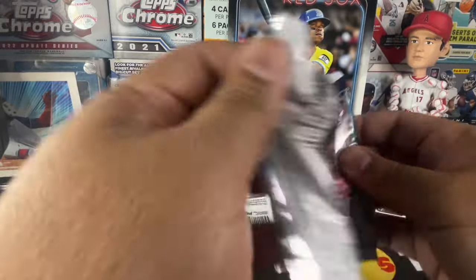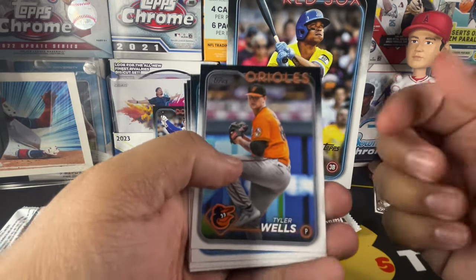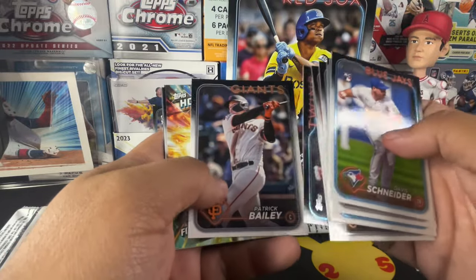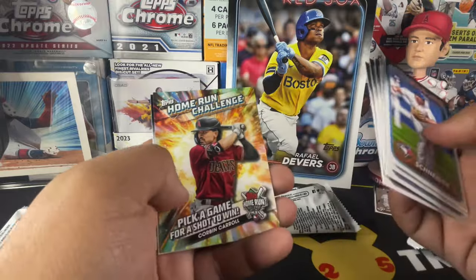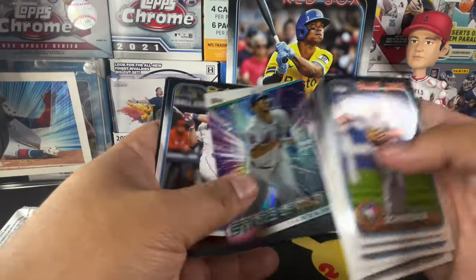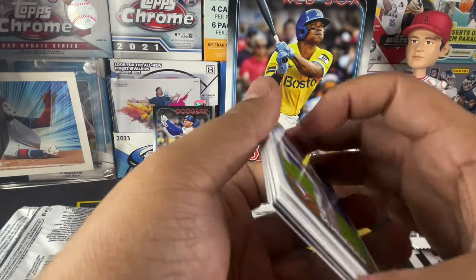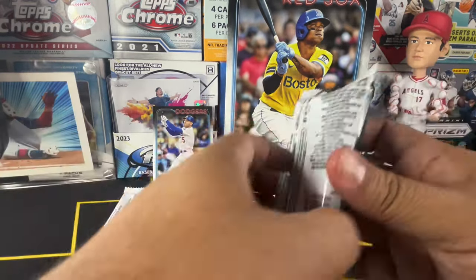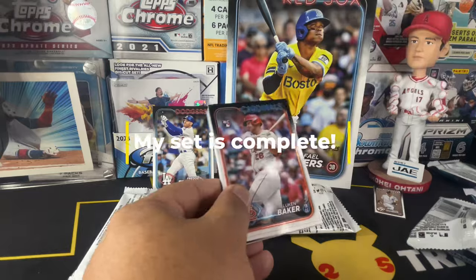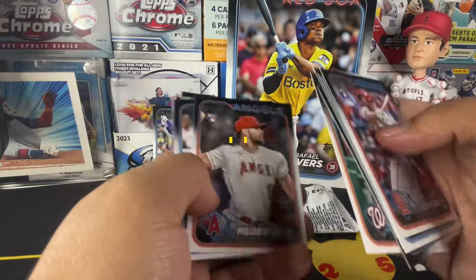I do need a few more cards for the set, and I'll put the cards I need in the description below. I've been in contact with a few people offering to send me some base cards. Got a nice Corbin Carroll home run challenge card, Pete Alonso, Luke Raley, an Astros team card, and Jorge Mateo — but they only had a few of the cards I needed. I'll also put a picture up on screen of the cards I need. I am trying to complete the binder, and if I get any of those cards in today's rip you guys will see it.